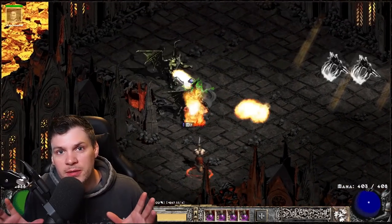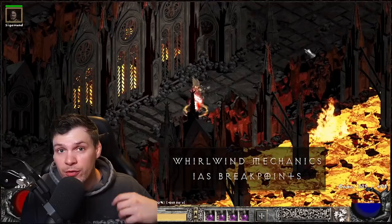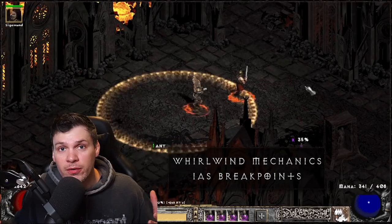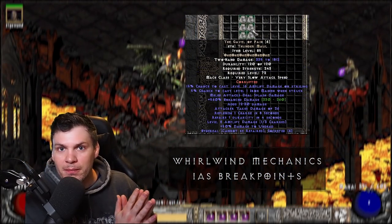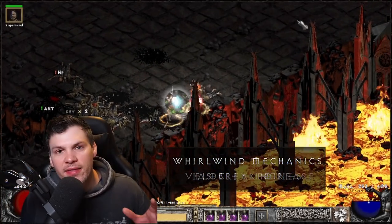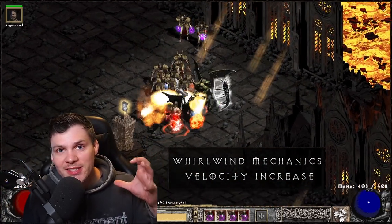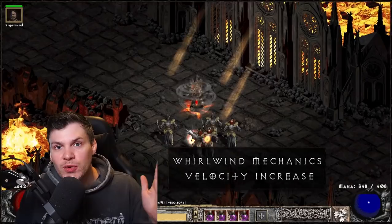There are a few key points I want to briefly touch on about Whirlwind and the differences between LOD and PD2. In Lord of Destruction, your increased attack speed breakpoints for Whirlwind are determined by the IAS on the weapon only. That's not the case in Project Diablo 2 — you hit four frames regardless of the weapon you use. This really opens up a lot of different weapon choices, because typically it's almost always Grief, dual Grief, or Breath of the Dying in LOD. But with a static four-frame Whirlwind, there are a lot of different weapon alternatives.